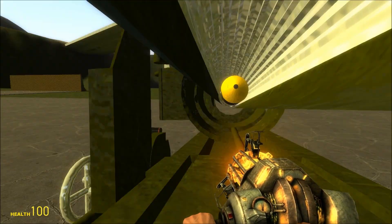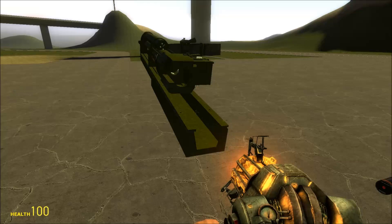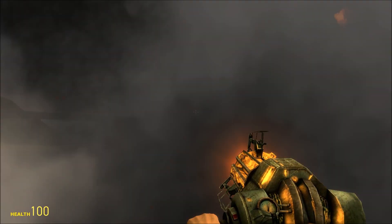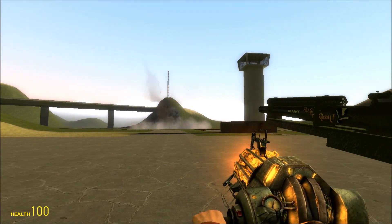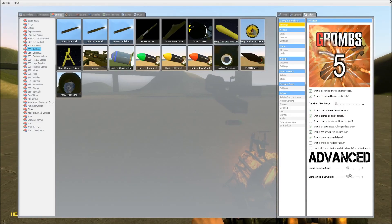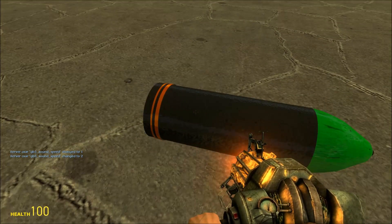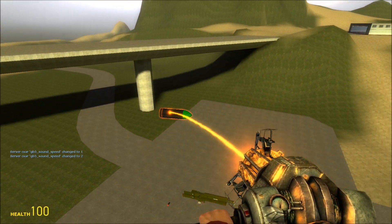All you need to do now is go in here and hit E on it for good measure. It should work, but just in case it doesn't, I usually do that. And you should be able to fire it. Ta-da! Now, that's all we need to know on how to fire that.